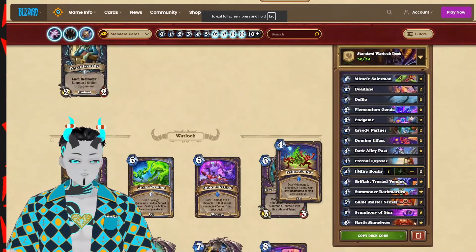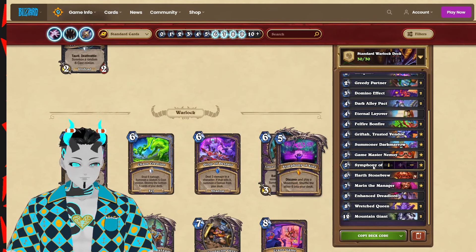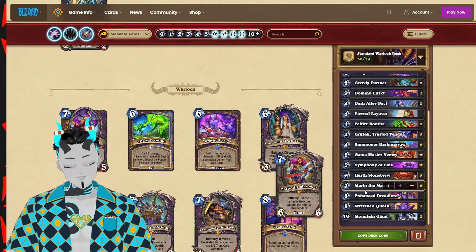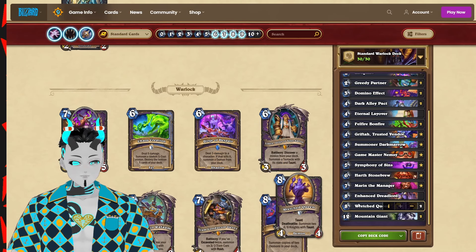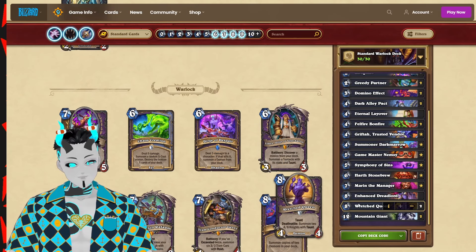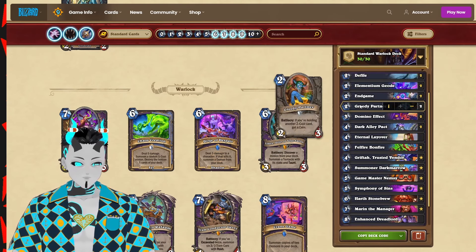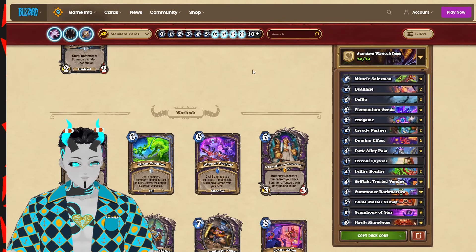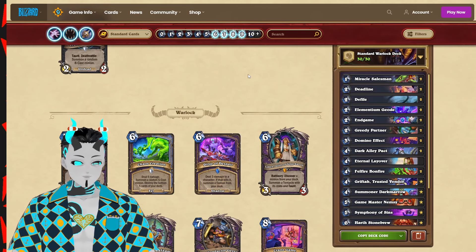The final list is Big Demon Warlock. The game plan is to use the new support of Eternal Layover to give all of our big demons with deathrattle effects an additional trigger of their deathrattle, allowing us to swarm the board with a lot of big minions while also having a hand-controlling style of list through things like Mountain Giant and Dark Alley Pack. This deck uses the least amount of new cards out of all the lists today, but it's long overdue to be showcased on the channel and is a very nostalgic deck.